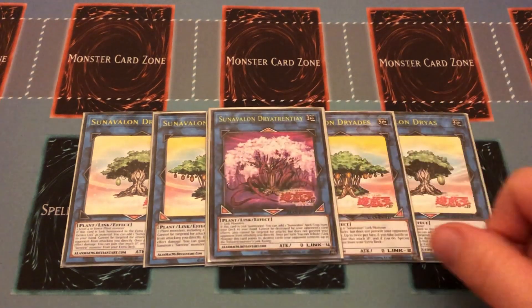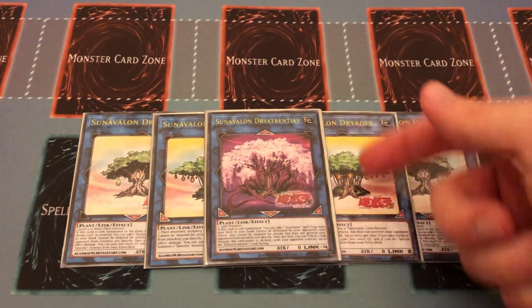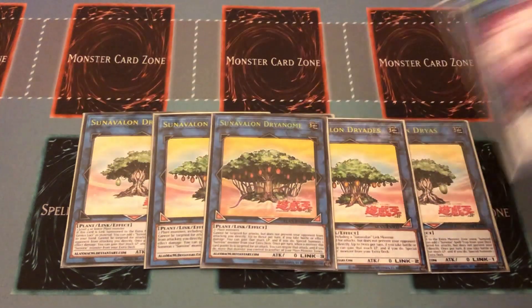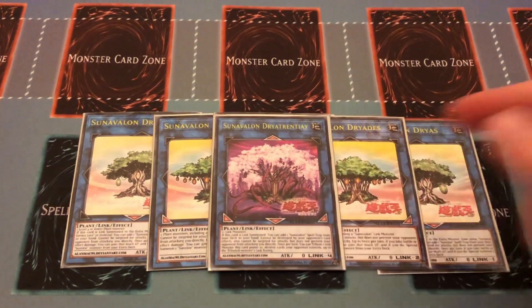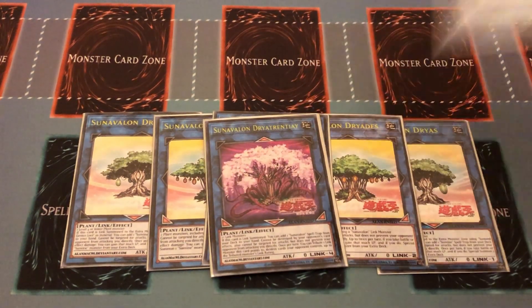Then your big boss — Sun Avalon Driodorene, a link four taking two-plus link monsters. If link summoned, you can add one Sun Avalon spell or trap from deck to hand. It cannot be destroyed by opponent's card effects and cannot be targeted for attacks. Once per turn, you can tribute one link monster this card points to and destroy cards your opponent controls up to that monster's link rating. The downside is it doesn't have the summon-from-extra effect like the others, but you build up through the others and go into this for negation and punching your opponent.